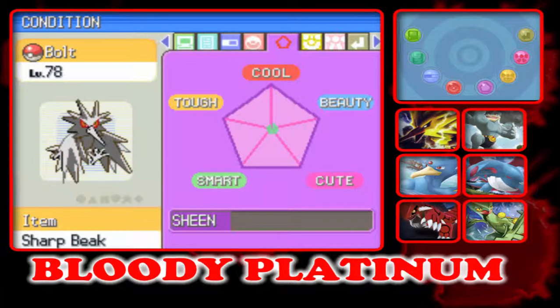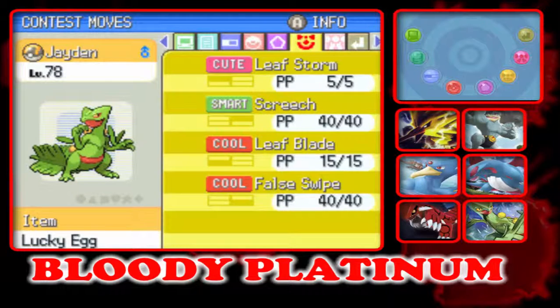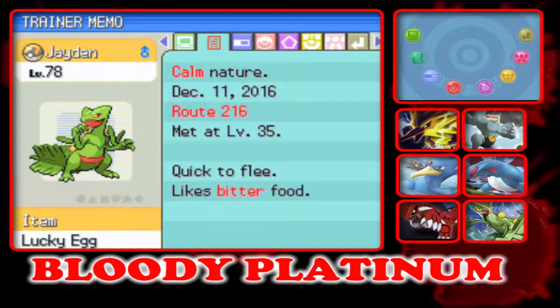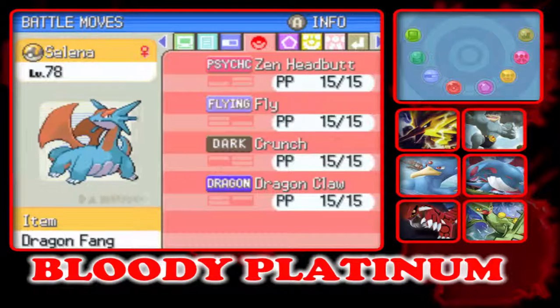Then we have both our Zapdos, which are big, with Fly, Discharge, Thunder, and Drill Peck. Then we have Jadon at level 78 with Lucky Egg, with Overgrow, with Leaf Storm, Screech, Leaf Blade, and False Swipe.